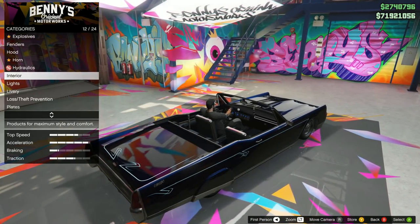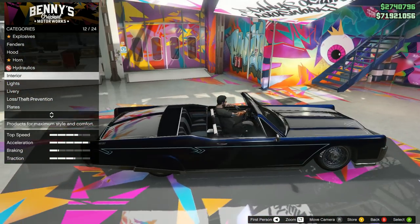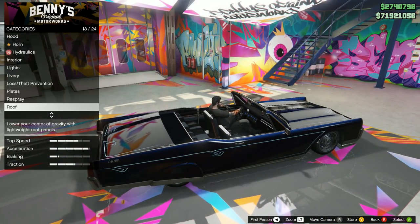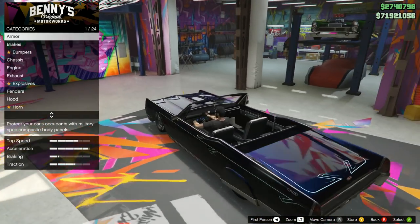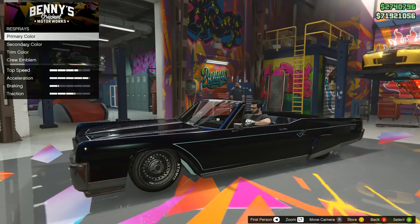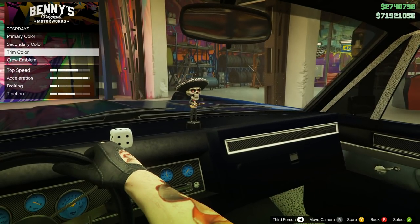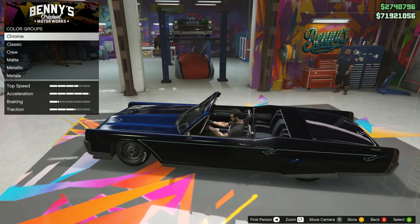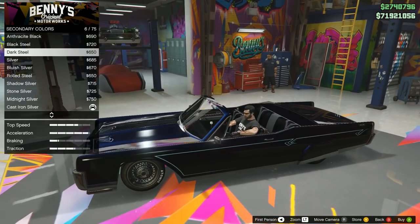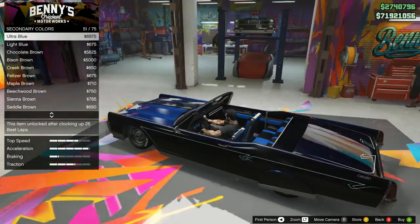So that's not too many interior options — usually you can change seating and things like that, but on this one there aren't too many seating options compared to other Benny's cars. Let's go to our respray to finish up. Trim color: we've already got midnight blue. Secondary color: cast iron silver. Even now it looks like the secondary color doesn't change much on this car, except for the interior.